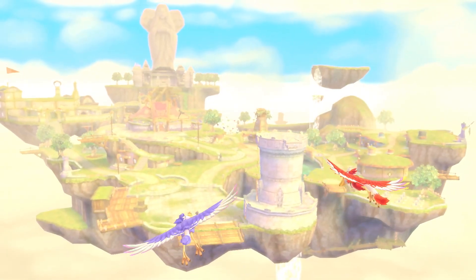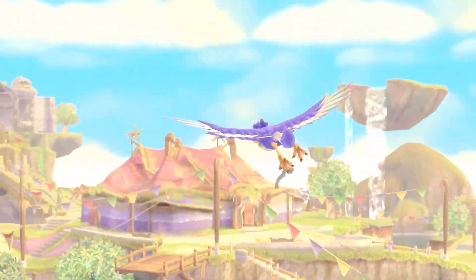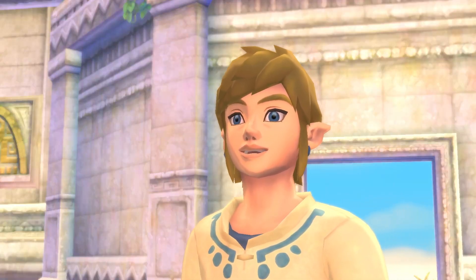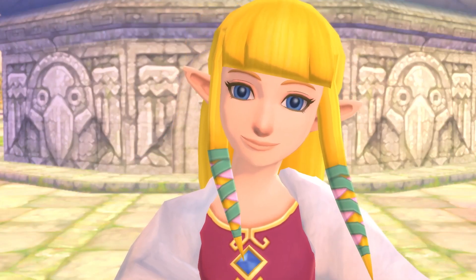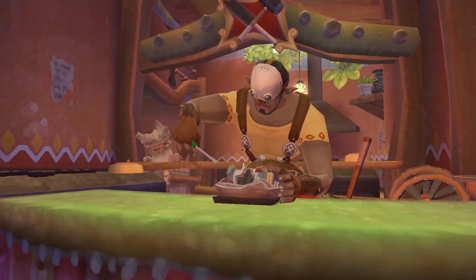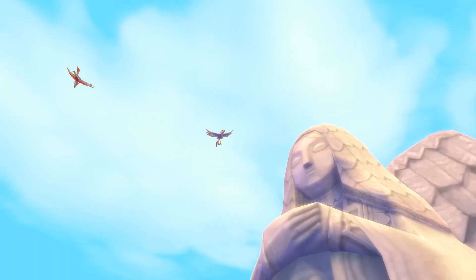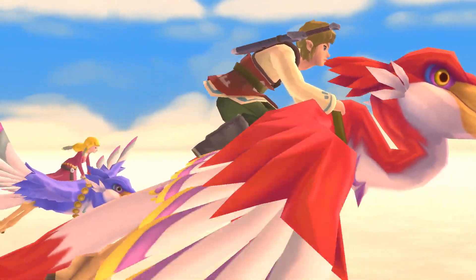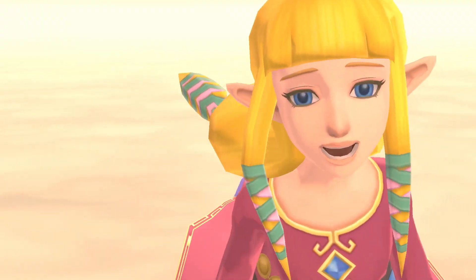It all begins on an island floating above the clouds — Skyloft. This island, blessed by the goddess, is home to many individuals from all walks of life, including our hero, Link, and his childhood friend, Zelda.